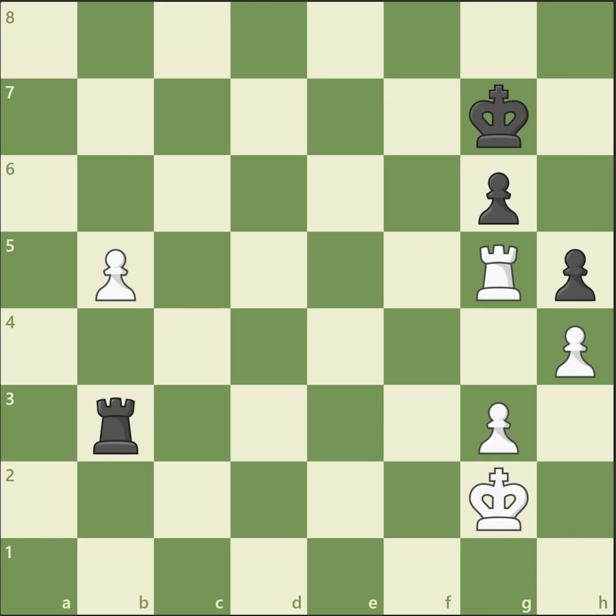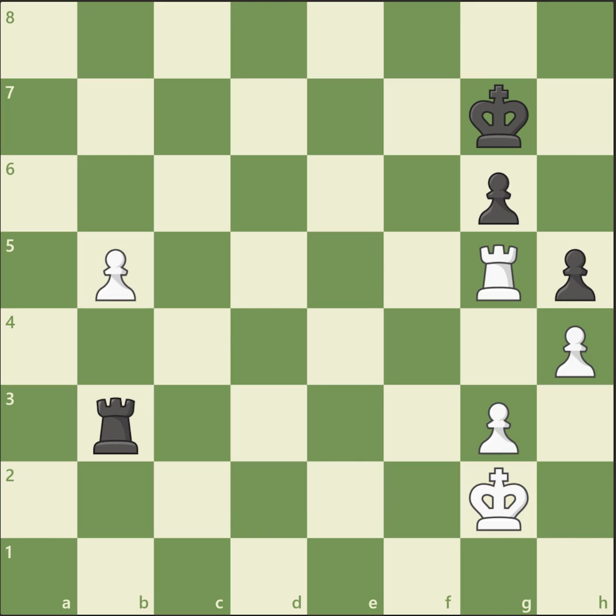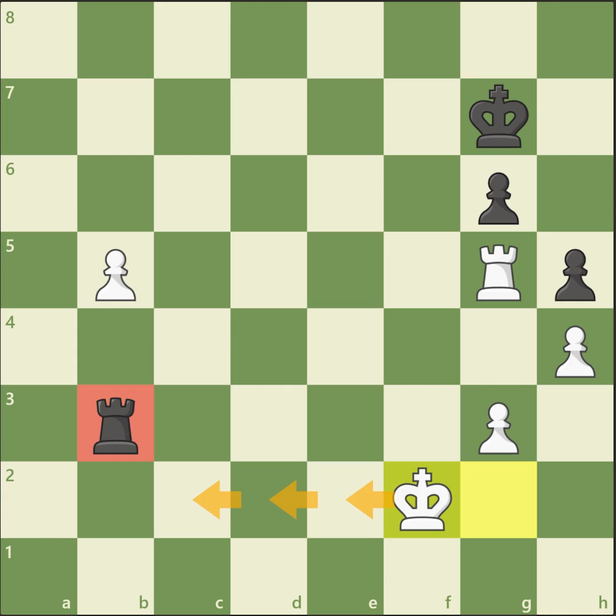One more example of the importance of your king. Sometimes when we see a passed pawn and don't know what to do, just remember your king. Here white stands beautifully — the rook protects the extra pawn on b5 and also protects the pawn on g3. That means white has time to activate the king. When I say activate, it's not only about putting it in the center. Sometimes an active king means one that fights on the back rank against a passed pawn. Here we're not trying to get the king to e4 — we're trying to get it to c2 — to attack the rook and then bring our king to help the b-pawn promote.